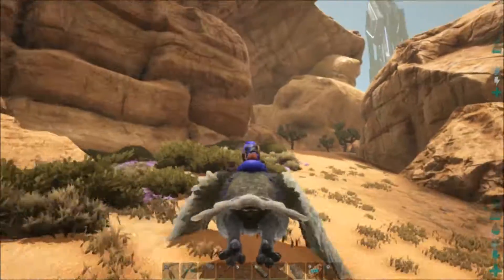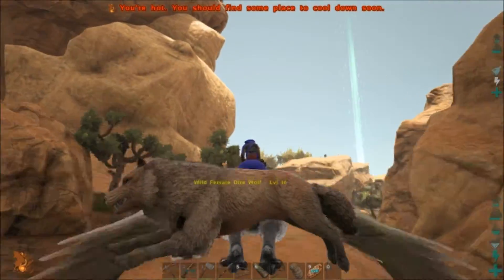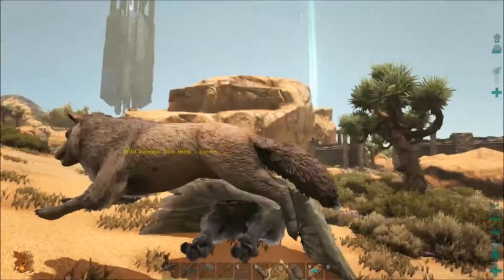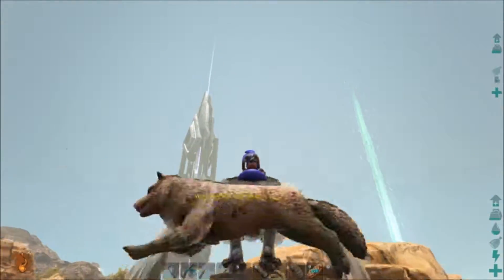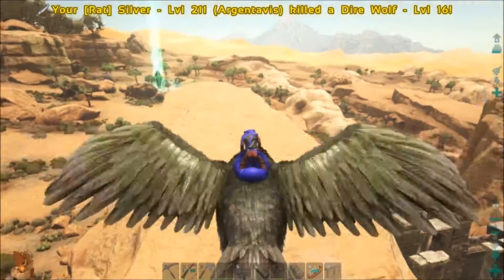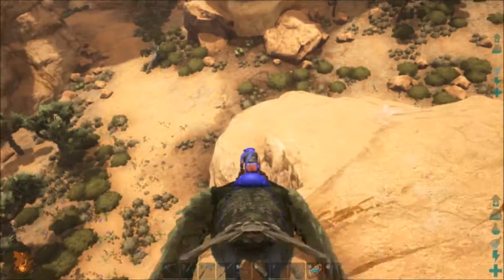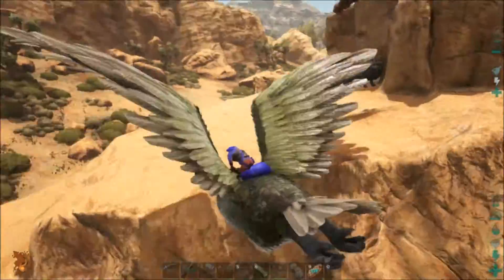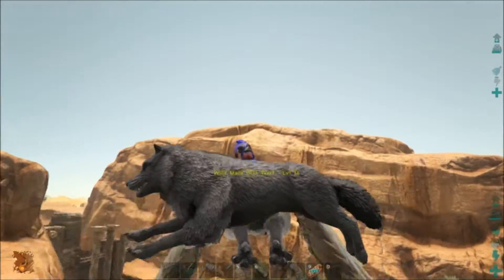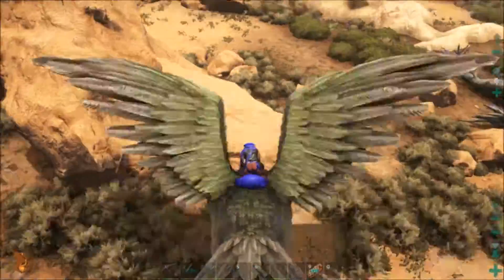Oh, he's got a pretty color. Level 16, really? There's something up here in this rock — let's go see. Another dire wolf. Let's check this guy out. Level 16? I'm not even going to kill you, I'm just going to put you over here someplace.